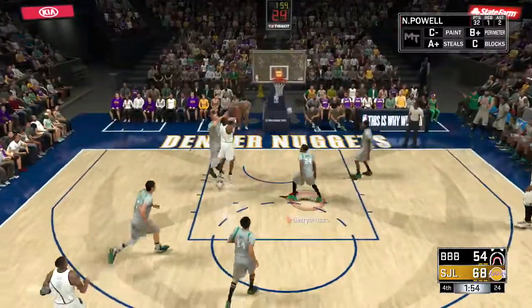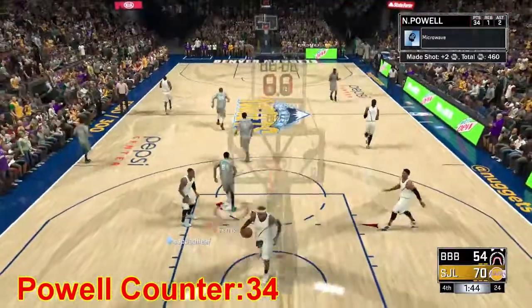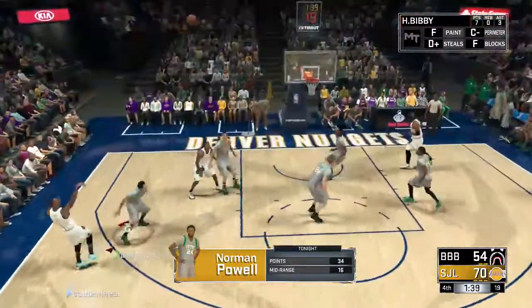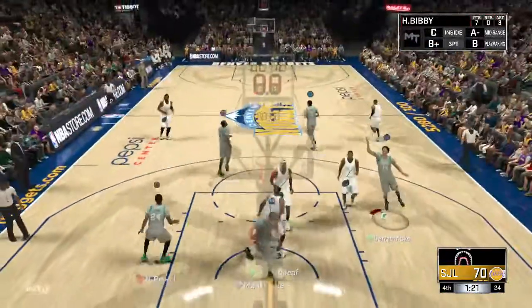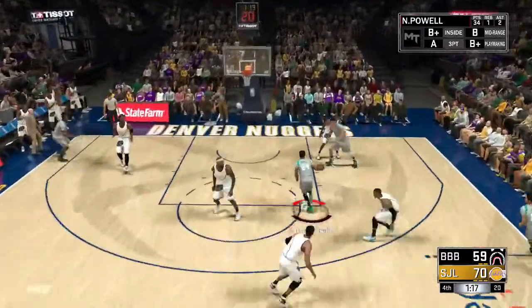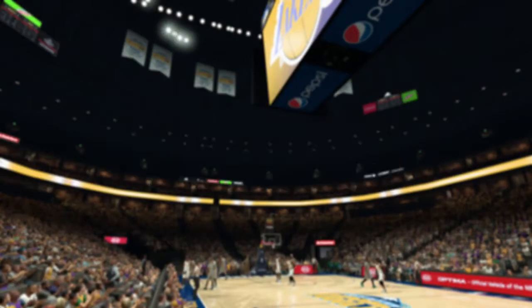Oh my goodness, another offensive rebound — no dice. You know who it's going to? It's only going to Norman — behind the back, leaves him in his tracks, leaves him shook. Thirty-four for Norman Powell! He has scored the last fifteen points, he has single-handedly put the team on his back. He just strips it right for Norman. Go Norman, go Norman — behind the back right to the lane, thirty-six for Norman Powell! Oh my goodness, and this guy is gonna quit. See you later, pal.